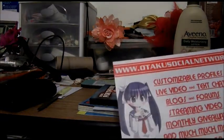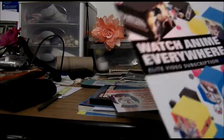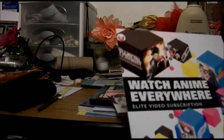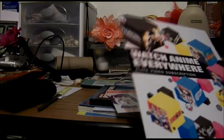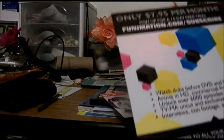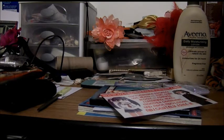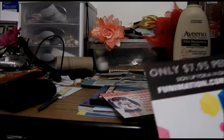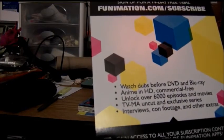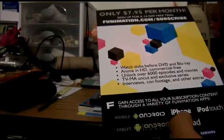OtakuSocialNetwork.com — profile, video, text, blogs, forums, stream, video. And it's not a postcard. And here is the Funimation Elite Video Subscription. Here's Panty Stocking, Black Butler, Atelier, Soul Eater, Full Metal Alchemist. And it's basically like Netflix, Blockbuster and all those other sites, except it's just anime. And it's only eight bucks per month — HD anime, commercial free, before the interviews. Available for both Android and Apple, so that's pretty good.